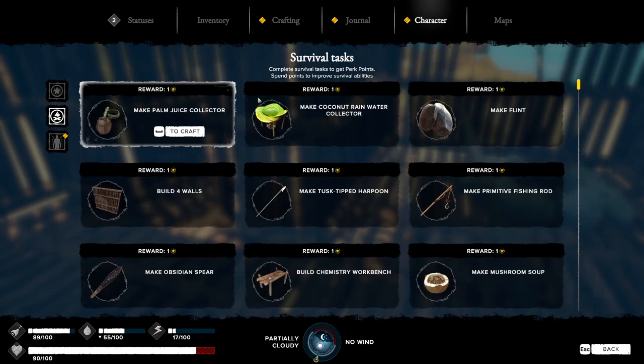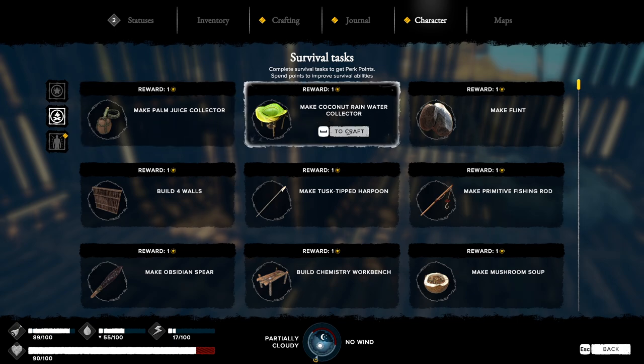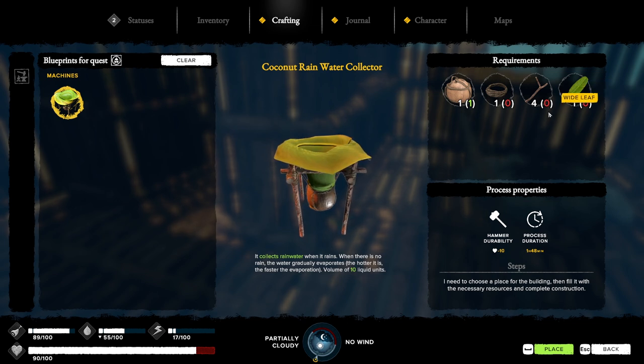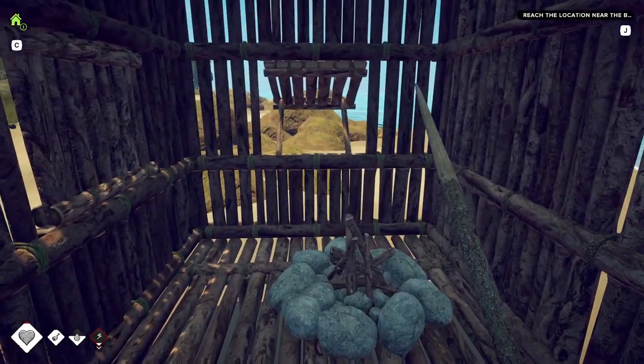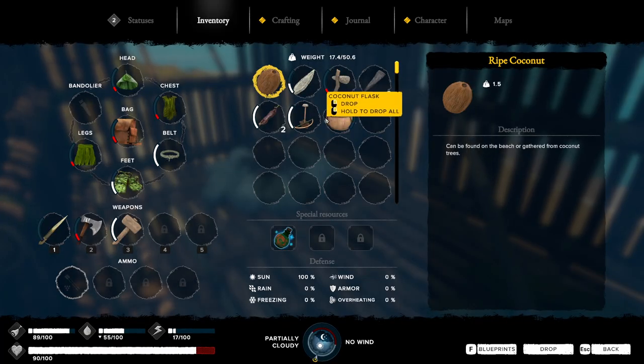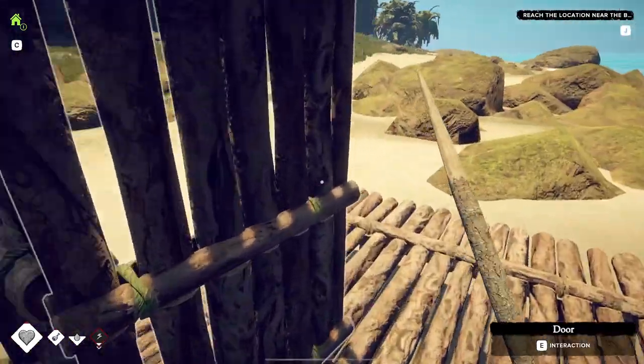I've noticed you can get reward perks for making certain things. I can now make the coconut rainwater collector, and the reason I can make it is because I made a coconut flask. But I still need wide leaves. I'm gonna have to sleep at some point. Water is going to be a real problem, so that's what I'm looking forward to addressing.